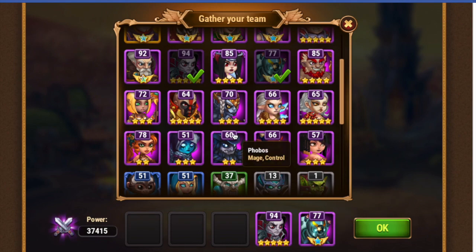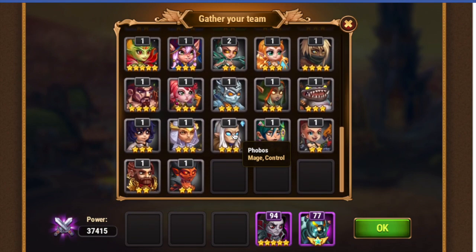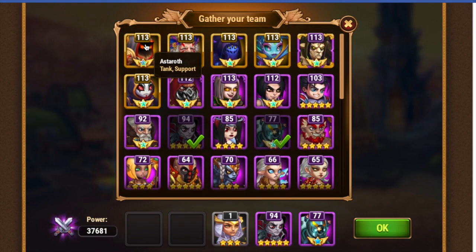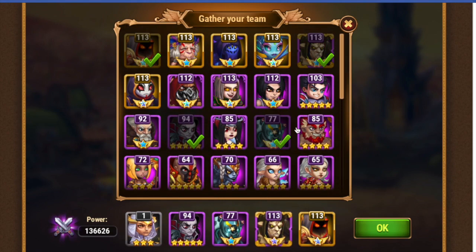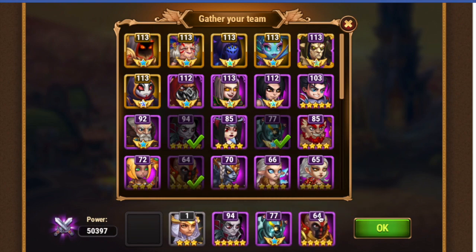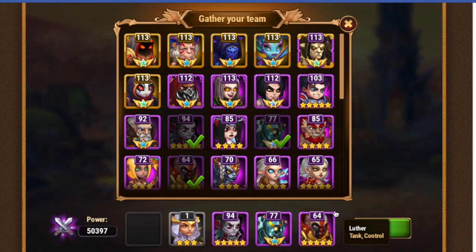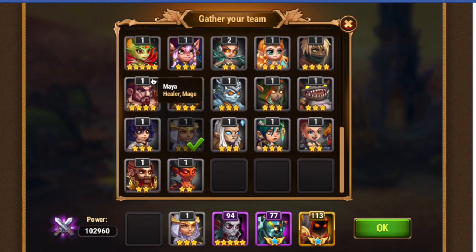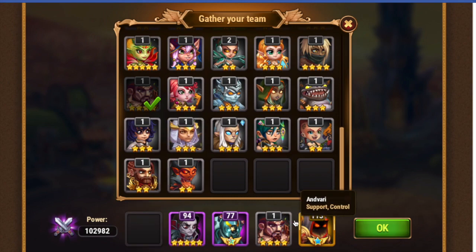Let's do the synergy team I mentioned on the Helios video. You have Helios, Orion, and Dorian. For the remaining two spots, I mentioned using Astaroth and Nebula, but Jorgen could be effective. You could throw in Faceless for magic defense, or even Luthor. The idea is tank and support. You could even do Anvary, since he's going to protect everyone behind him. This would be great against the Kark team — really great against the Kark team.